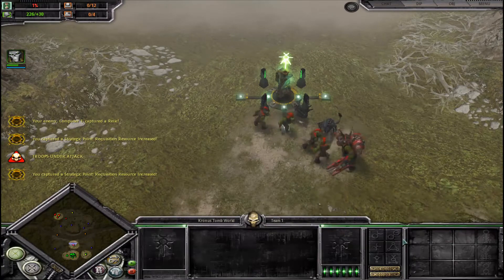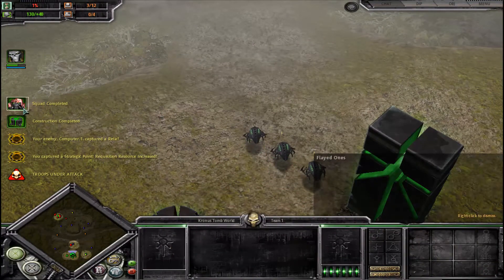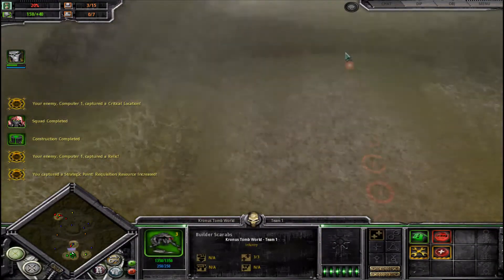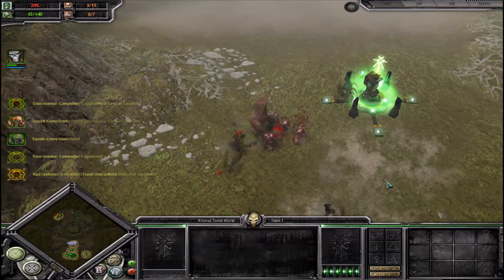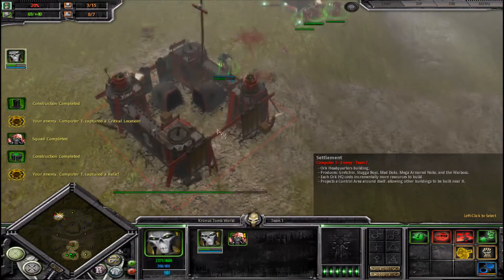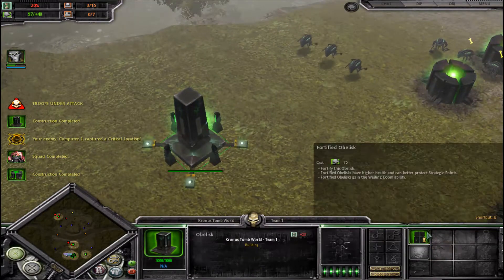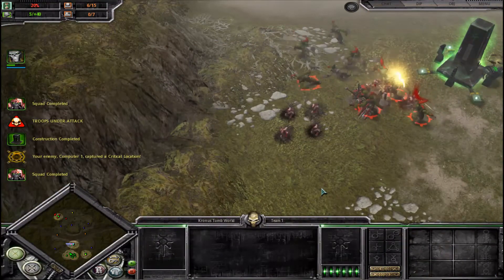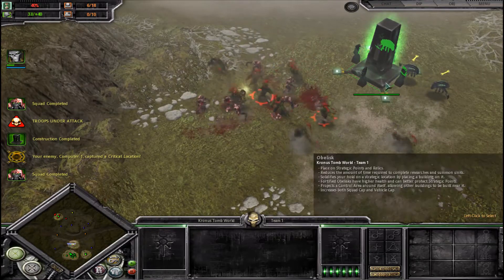Speed things up. They're attacking over here — might actually need to defend. These flayed ones might actually need some help. But I'm going after their settlement — I'll take it out before they can ever take out me. Why is it playing Imperial Guard music? This game is weird sometimes. Get some extra flayed ones here — they take a little time to warp in, as you can see, because they have to crawl out of the ground.